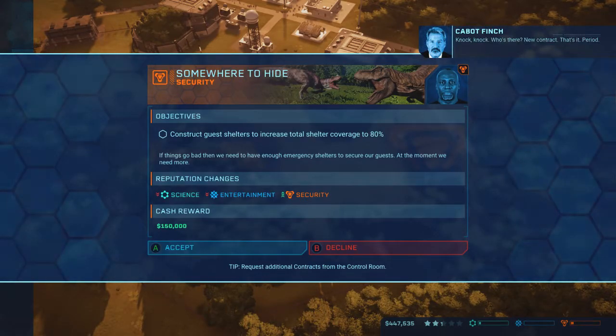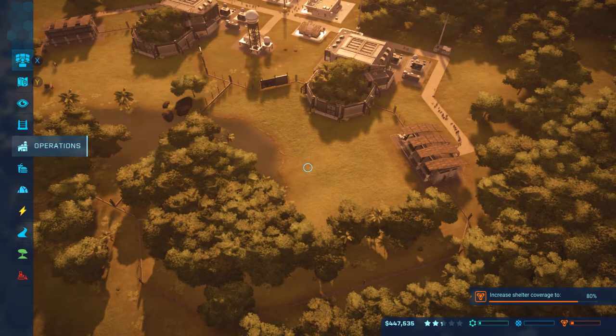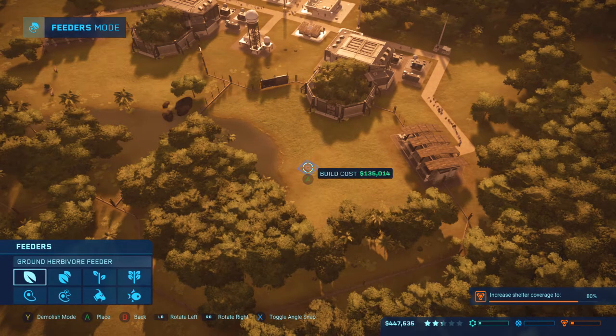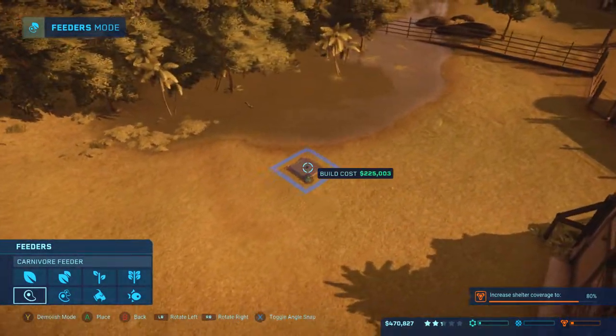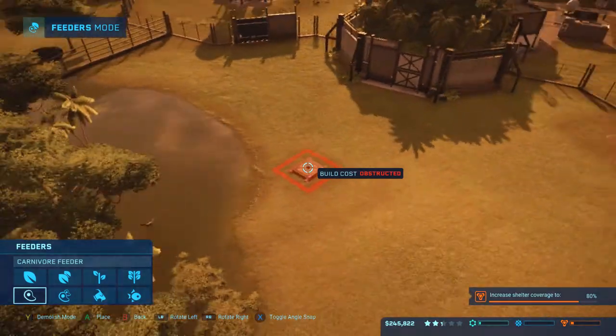There we go - grassland forest. It could be a little bit higher, but it'll survive, it'll do exactly what it needs to do. Shelter has increased the total coverage to 80% - wow, that is an extremely easy task and I'll take it. I cannot stress to you enough: some of these easy contracts you really need to take them quick, so that way you can gather that extra bit of money.